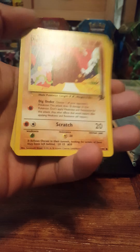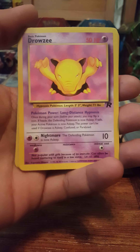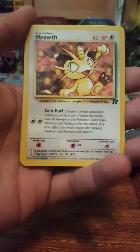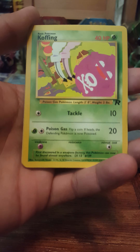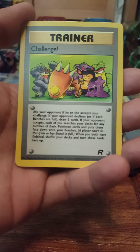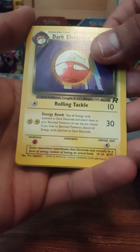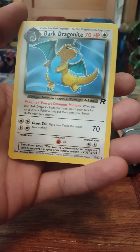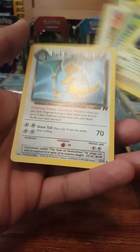Starting off with Diglett, Drowzee, Dratini, Ponyta, Magnemite, Meowth, Koffing, Dark Rapidash, Dark Electrode — and the rare card in the pack is a Dark Dragonite non-holo. That's not one of the ones I needed, but definitely a cool card to pull. Let's go ahead and open up the second pack.